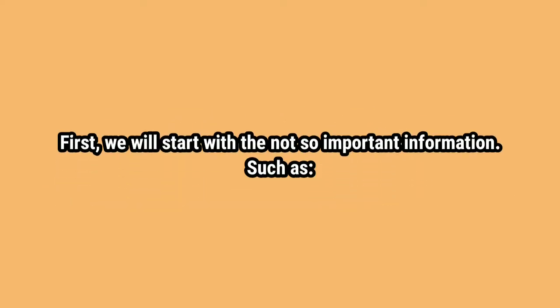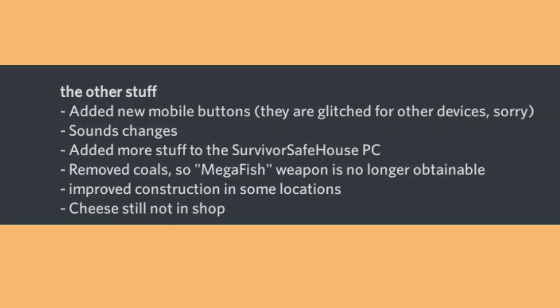First, we will start with the not so important information. There is now new UI for mobile that doesn't work for all devices, for now at least. New sounds. Added more items to the survivor's safe house. The coal has been removed so you can't get the mega fish anymore. A new construction in areas.